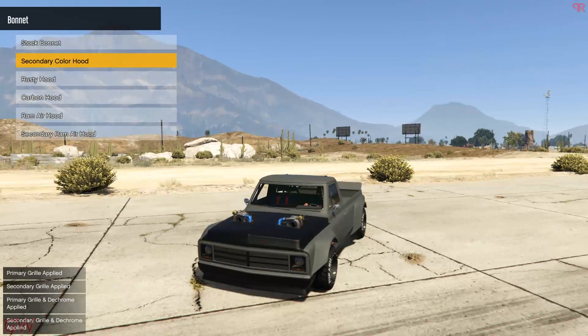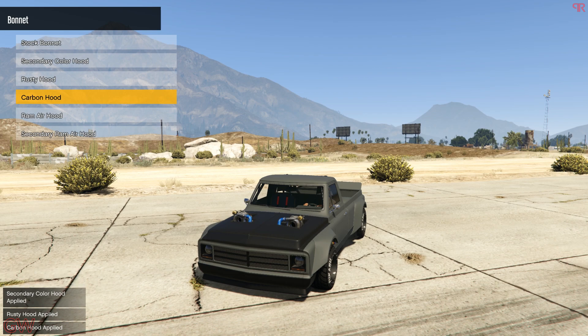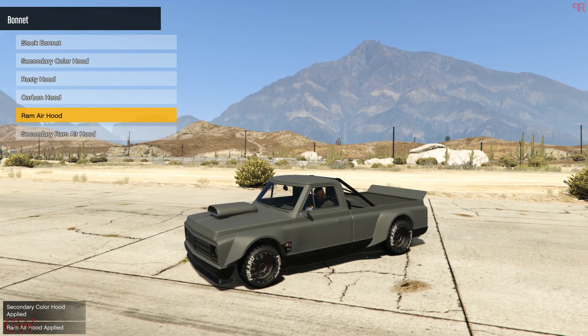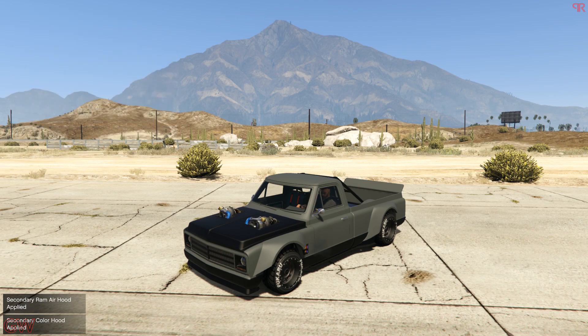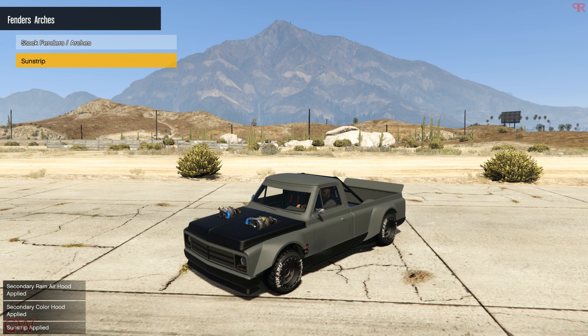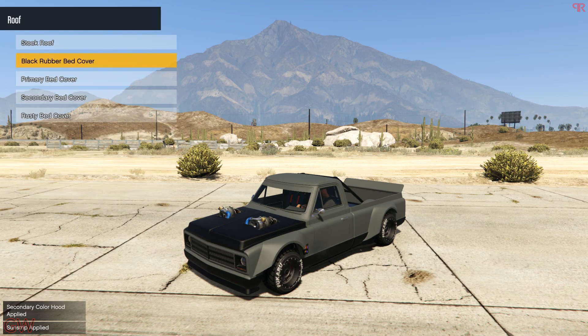Next we have the bonnets. There's a secondary one, a rusted option that won't suit the build, a carbon one, and a ram air — which would look good for drift builds, but for this build we'll go with the secondary hood so we can put liveries on top of it. Next we have the sun stripes — the real life one does have a sun stripe, so I'll go with that.